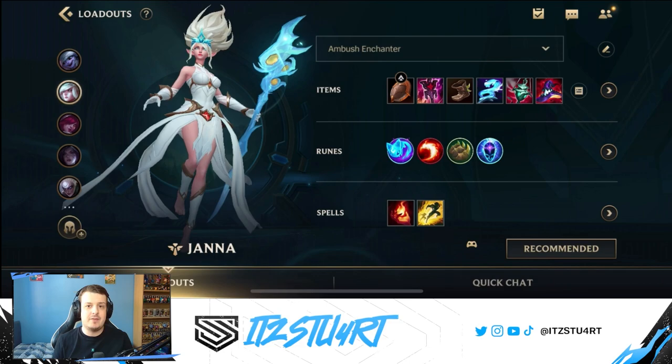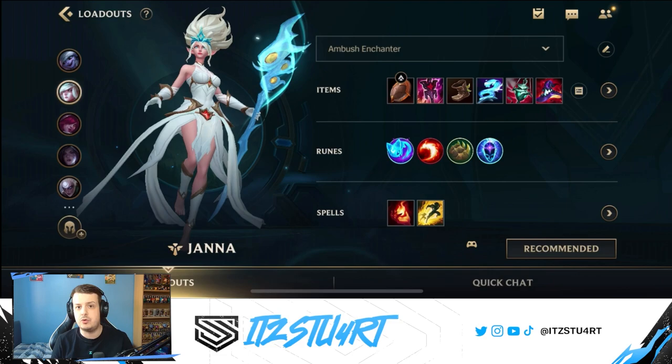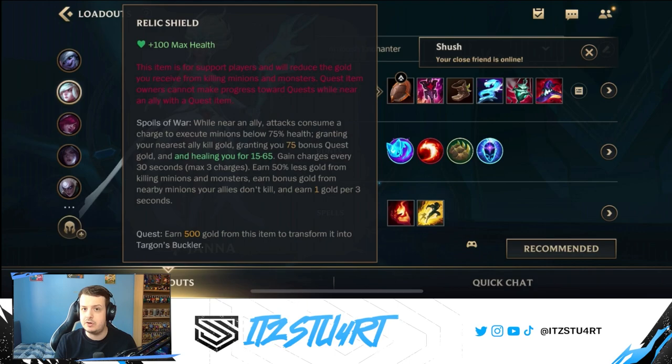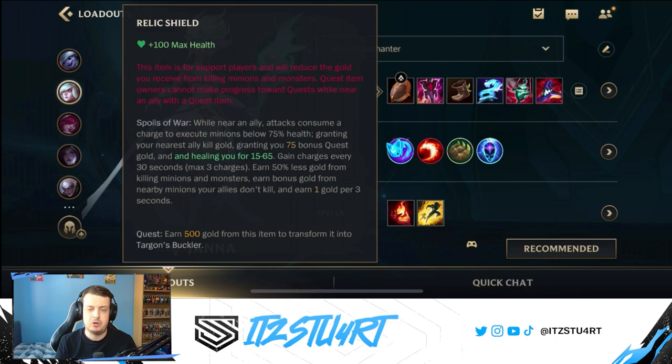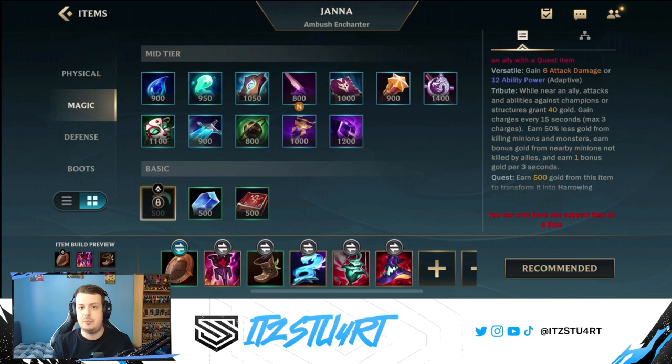As an Enchanter support you want to build items that give your shielding and healing more power, but also items that give your team more stats — whether that's ability haste, attack speed, or damage. For the first item you always want to build your support item. I have Relic Shield, my go-to on any support because it's easier to stack. You get maximum health which helps during laning phase, and you can stack it by last-hitting minions. Alternatively, Spectral Sickle gives ability power for more damage and stronger shields and healing, but it's a little harder to stack.